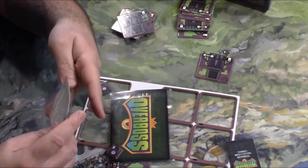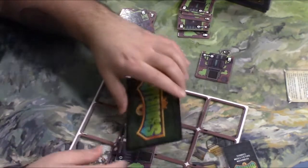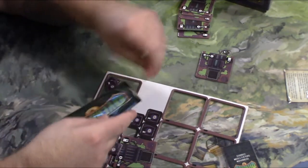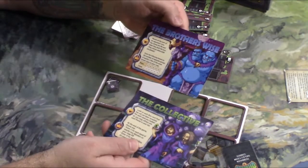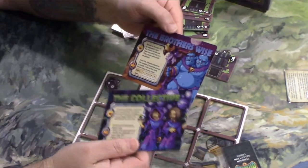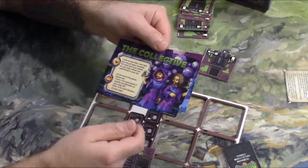It comes with, I think, two bosses for this game. We got the Brotherwise — Brother Wise Games — with the two brothers there. That's cool. As a Blue Etten, and we got the Collective there. So that's cool.